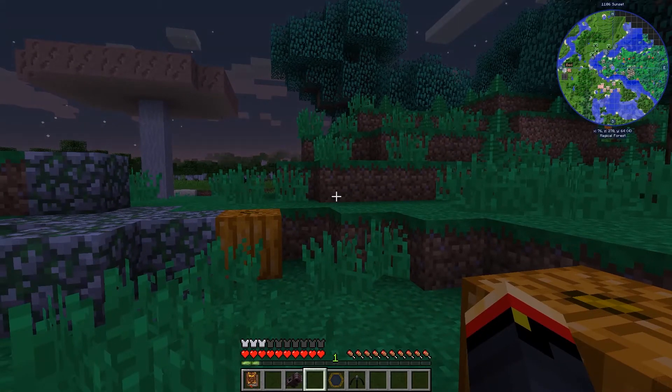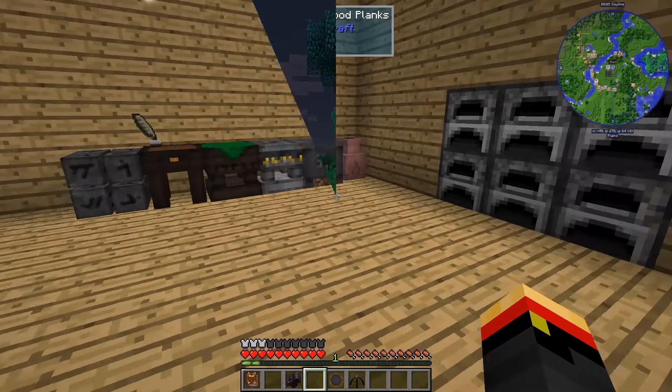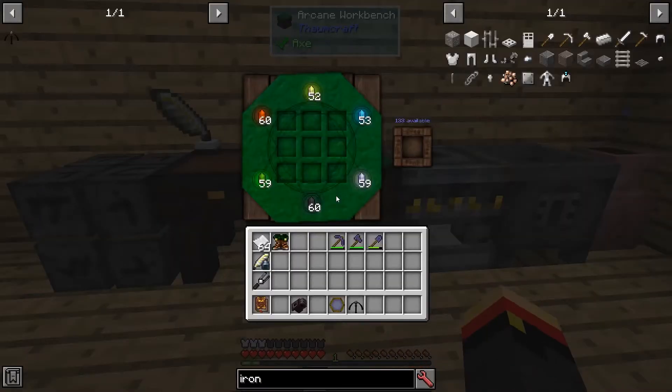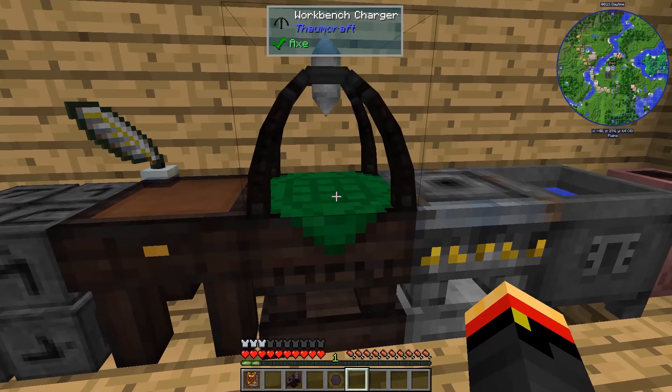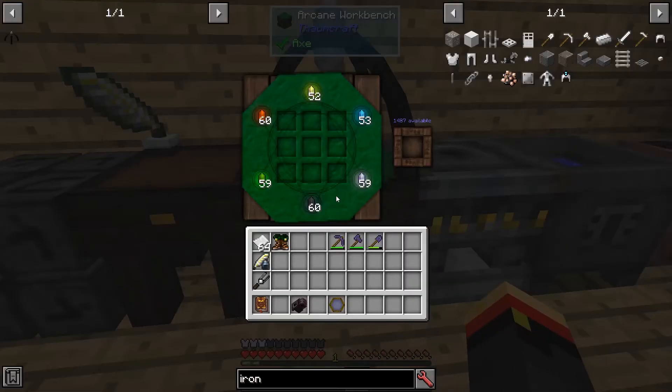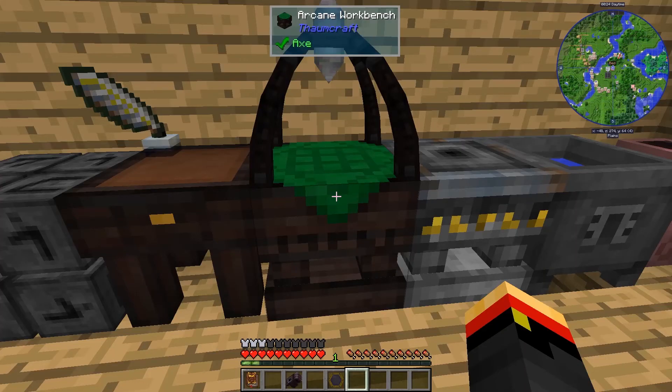Now I need to go back to the base and see how it works. You can see we've got 133 available. But when we shift-click the Workbench Charger over here, now we've got 1487. That should be pretty good for doing almost anything we'll need to do around here. That covers the Workbench Charger. Thanks for watching — see you next time.